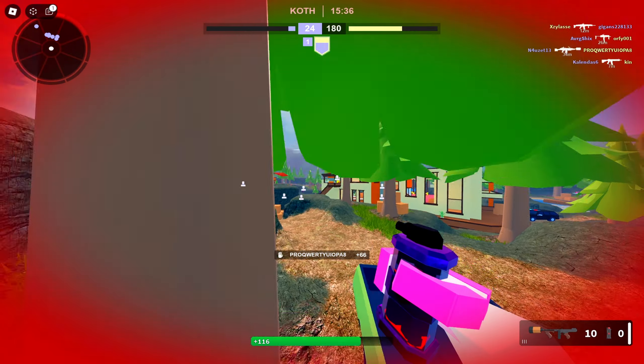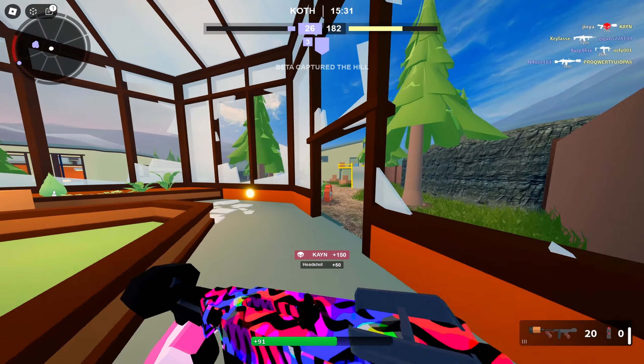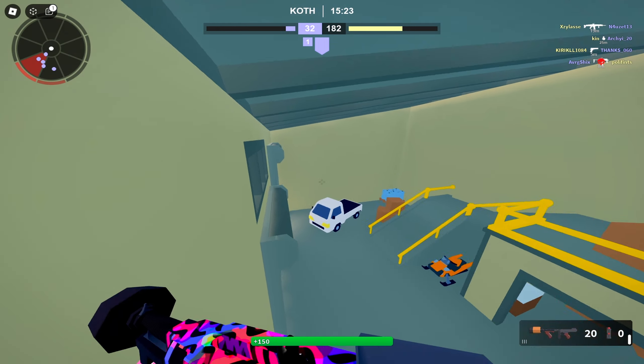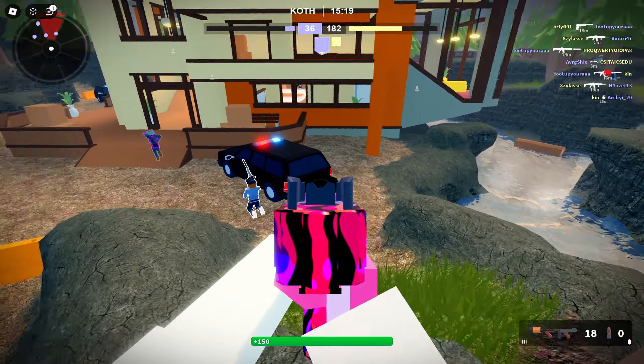We're going to insta-heal here. Go for a super jump. Beamed - one headshot, one body shot and he's dead. Like this gun is just insane. I don't know why we're losing - I think our team is kind of throwing. We're in there - spawn right here. Let's go for a crazy flank.